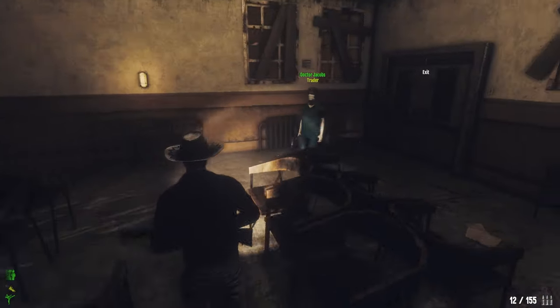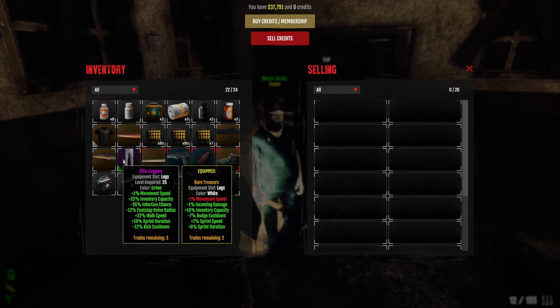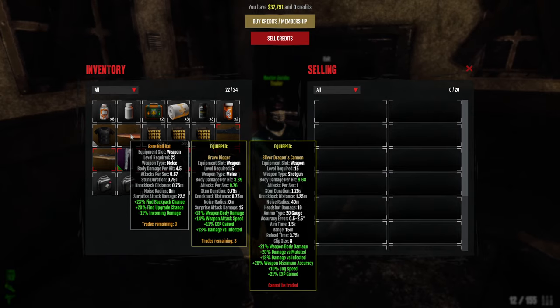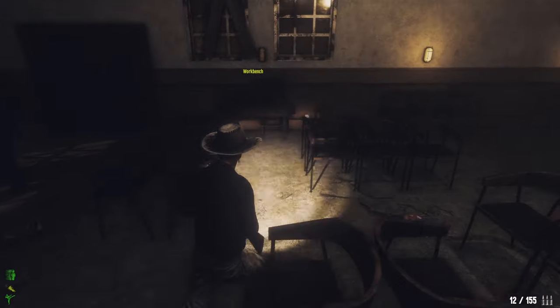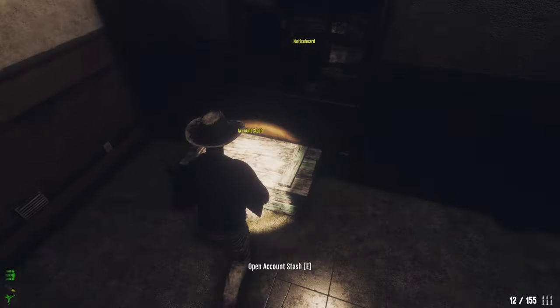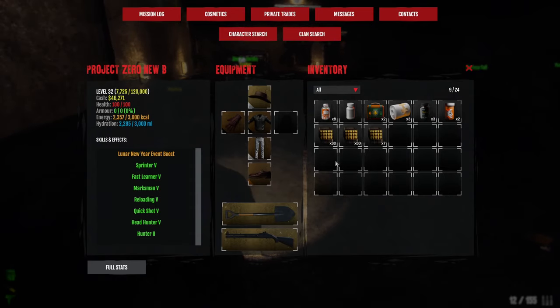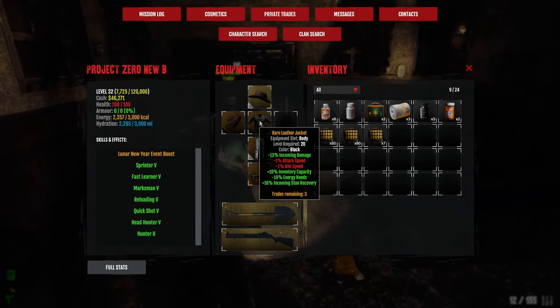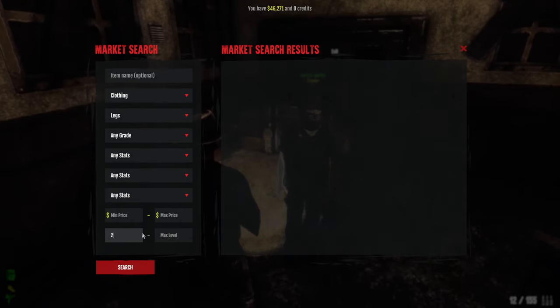Let's see — first we're going to scrap the items. I didn't have to use any of these, that's awesome. Scrap, scrap, scrap — 1.1k, that's awesome. Beans are for the stew, right? Transfer these as well. Okay, time to look for better legs. Potting legs, level 20 and 32 — we need sprint speed and sprint cooldown if possible.